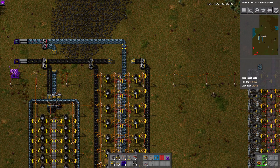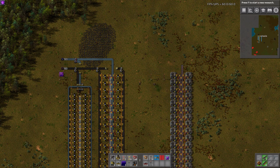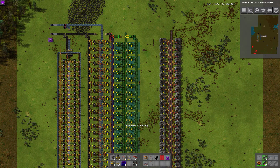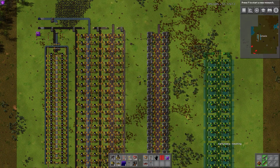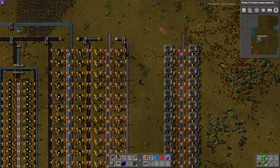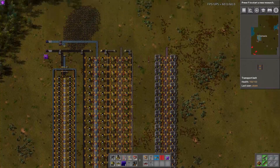This takes the ore down the center and outputs the metal down the center, and then it takes coal down the outside. One nice thing — let me pull out these poles so I can show this — is that this design is completely tileable. It tiles on the coal, so I could put another one here. I can tile that, and then this can be a different metal, without having to worry about these being mixed metal belts. Which is really, really nice.